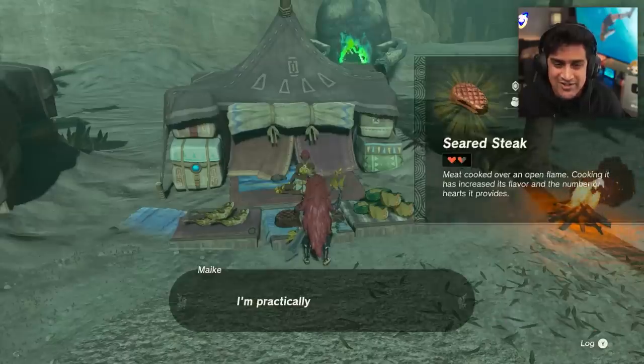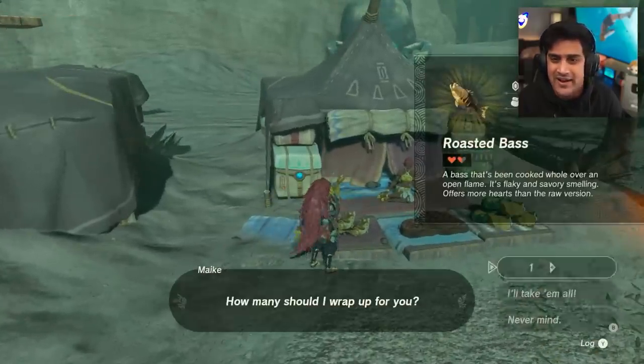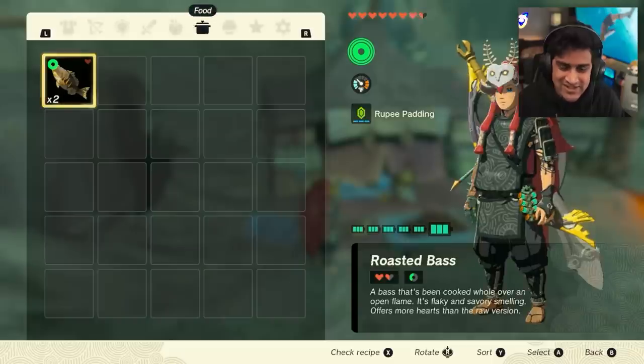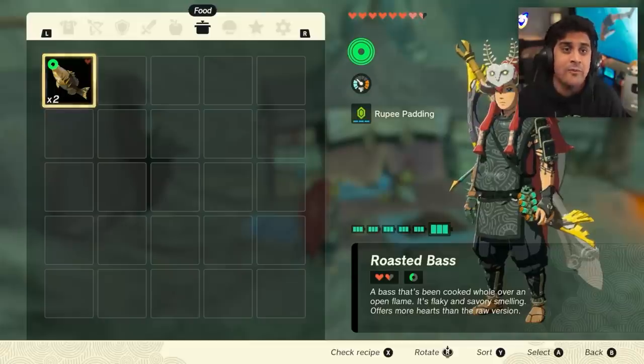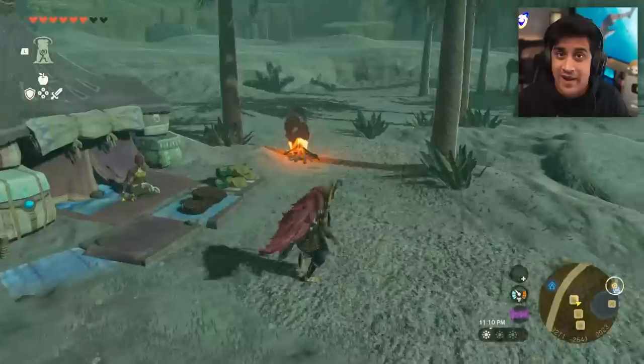There was also an accidental glitch with cooked food: if you were to consume one of your main items from your food and then eat it and buy something that was seared, it would replace the effects of your food. That is also patched — it doesn't exist in the game anymore. But the good news is if you do have some of that food and you update, that food effect does remain in the game.